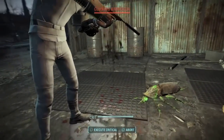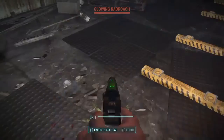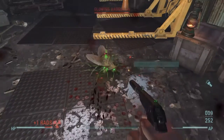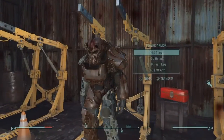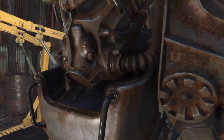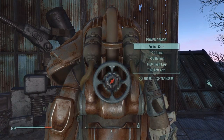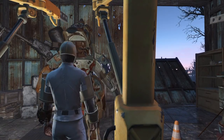Just south of the clinic you'll see some hangar-type warehouse structures. Inside one of them in particular you'll see power armor racks — kind of a dead giveaway. One of the racks will actually have a set of power armor in it. For me it was a T-60, pretty complete too, which I've been needing for my collection.